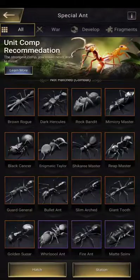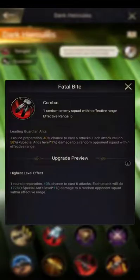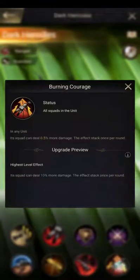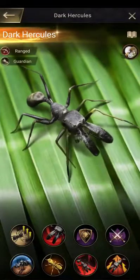If you can buy an ant, Dark Hercules is worth considering. Its squad will take 55% less damage from attacks — not a percentage ratio, it's a definite reduction. And this skill means its squad deals 10% more damage, with effects stacking once per round. I'm not 100% sure, but I think that means it stacks on top of itself for one round, so it triggers twice. Somebody comment below and let me know what's going on with that.